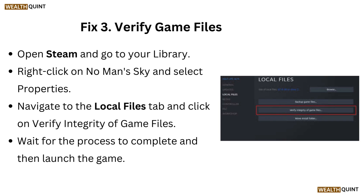Fix 3: Verify game files. Open Steam and go to your library. Right-click on No Man's Sky and select Properties. Navigate to the Local Files tab and click on Verify Integrity of Game Files. Wait for the process to complete, then launch the game.